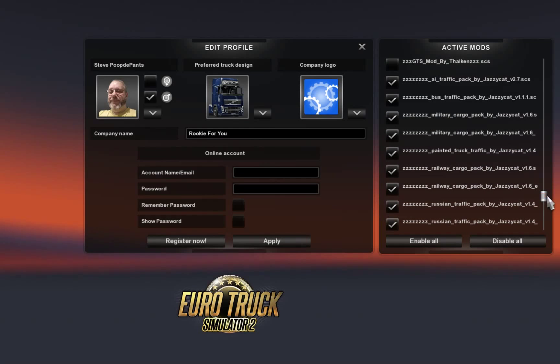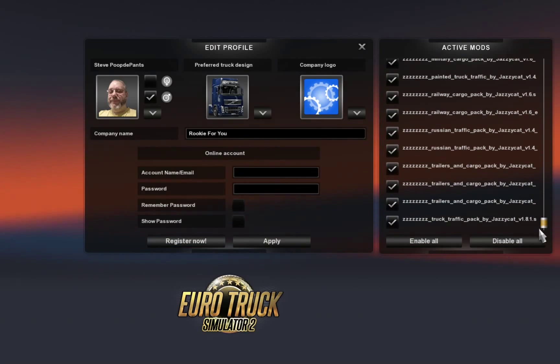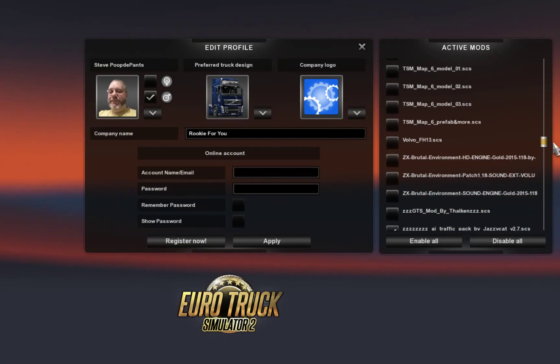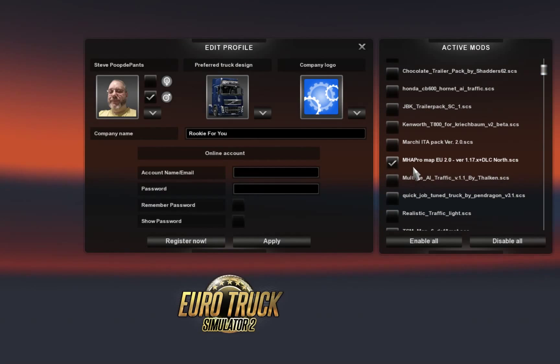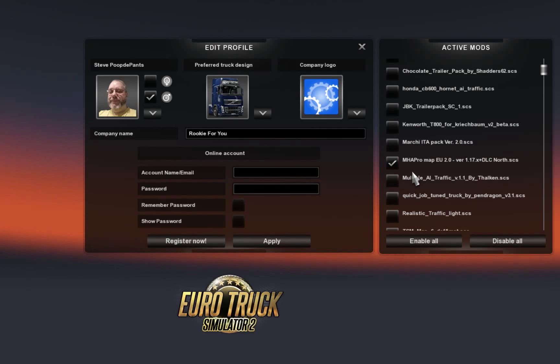I've re-enabled all these mods down here: AI traffic pack, bus traffic pack, military cargo pack — these are all the Jazzy Cat mods. I've added them back in, and I've also added back in NHA Pro. I checked to see if Euro Truck had an update because that may cause the mods to crash, but it hasn't had an update.